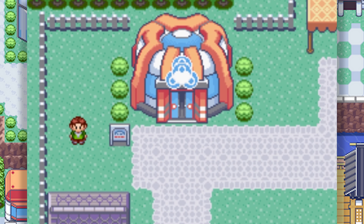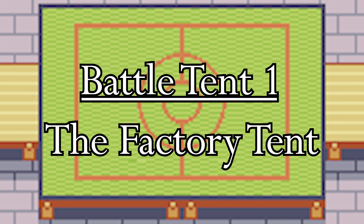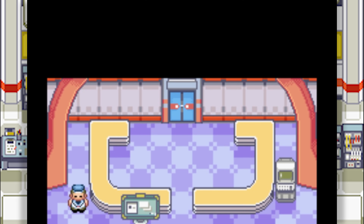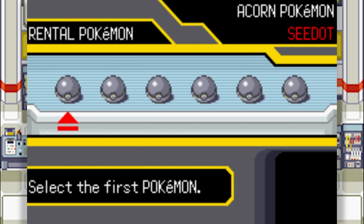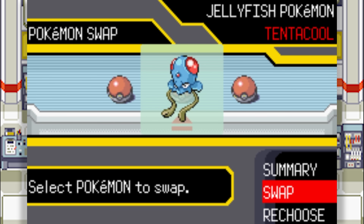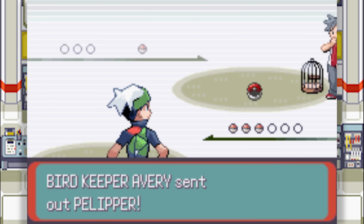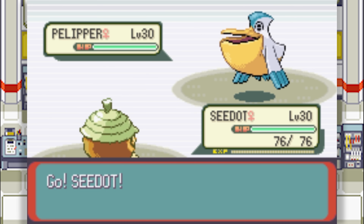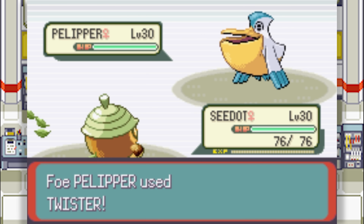There are three Battle Tents. The first is the Factory Tent, located in Slateport City. The Factory Tent is based off the Battle Factory. In this facility, instead of using your own Pokemon, you get to choose three Pokemon out of a random pool of six. After each battle, you get the choice to switch out one of your current team members with one of the team members of your most recent opponent. I think there should be a version of this in the early game of every Pokemon game. The Factory Tent is an excellent way to try out new Pokemon and strategies that you wouldn't have considered before.